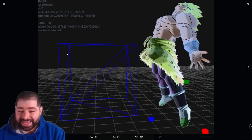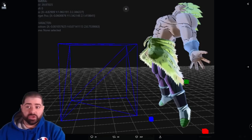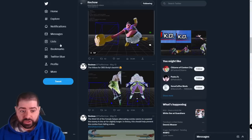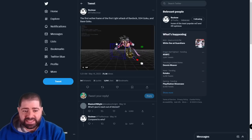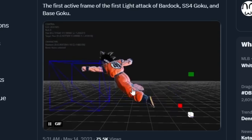You could literally fit three Brolys into this box and they'd all still be in range to get hit — that is how insane this hitbox truly is. So if you ever felt like you got away from Broly's back hit and it shouldn't have hit you, well this is why. There are others showcased as well, and the one I really want to look at shows Bardock, Super Saiyan 4 Goku, and regular Goku.